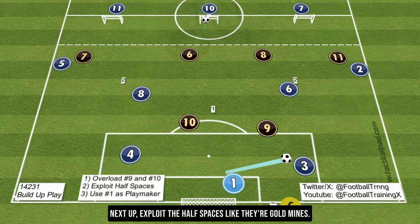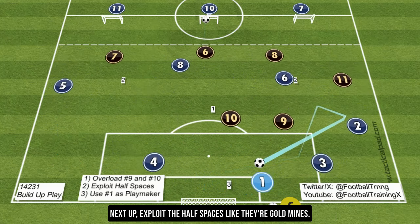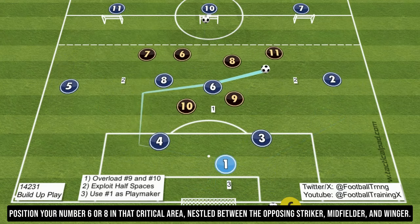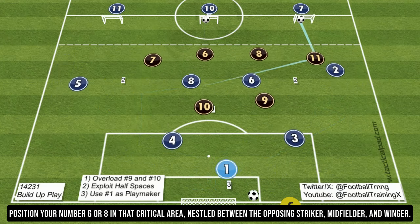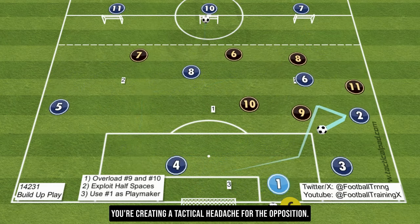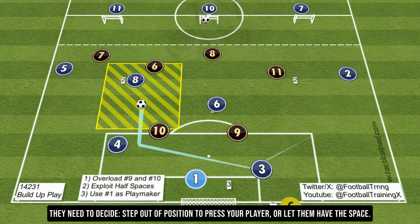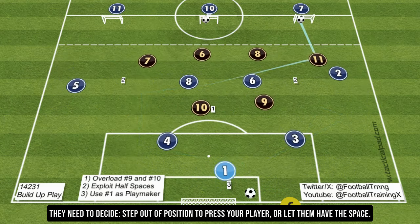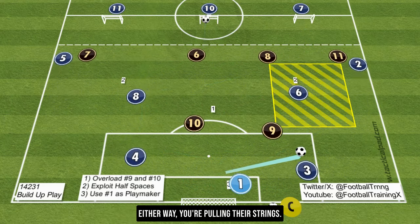Next up, exploit the half spaces like they're gold mines. Position your number 6 or 8 in that critical area, nestled between the opposing striker, midfielder, and winger. This is where the magic happens. You're creating a tactical headache for the opposition — they need to decide: step out of position to press your player, or let them have the space. Either way, you're pulling their strings.